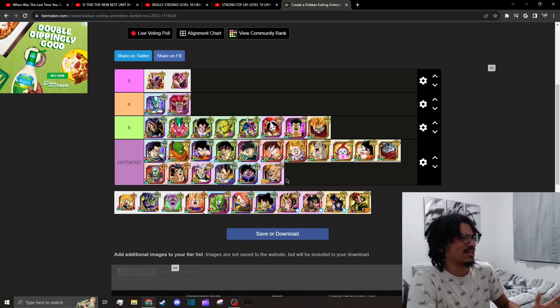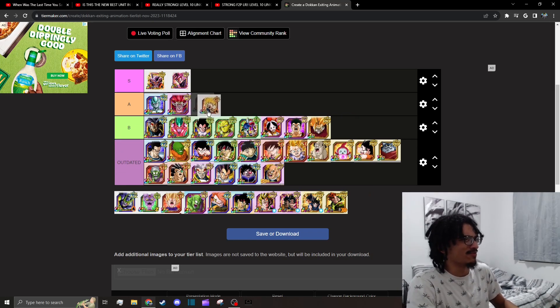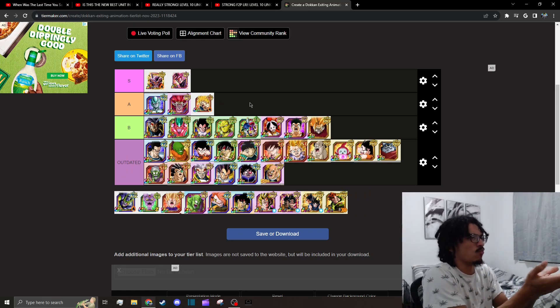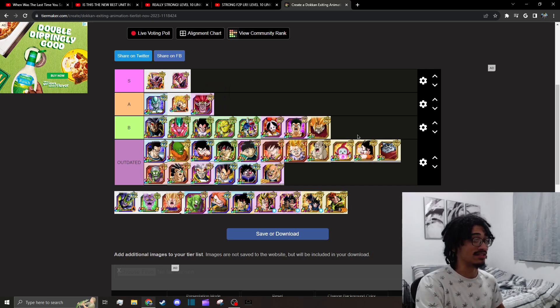This SSR Nappa technically has a giant form transformation — he's the only SSR on the list with one, and we're leaving him in Outdated. This Goku's exit is just him powering down with an aura — at least he has a background, unlike the B-tier characters who just have a plain white or black background while powering down. We'll put Goku above Demigra.